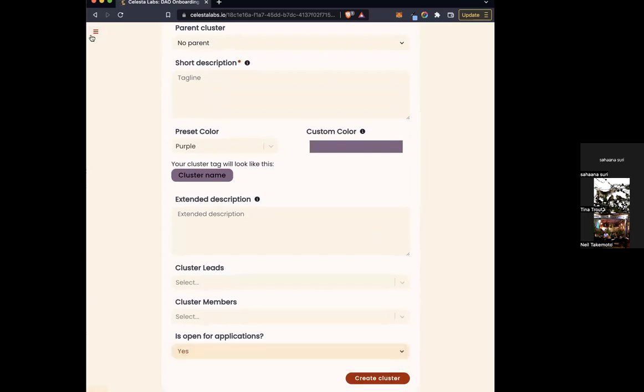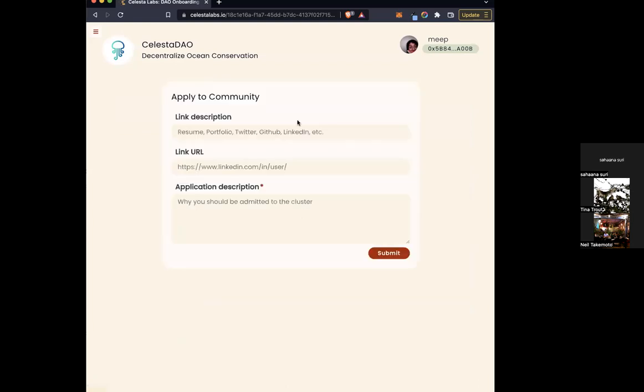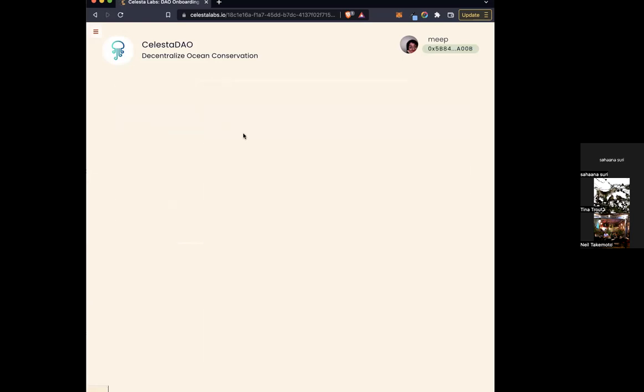You get to see the cluster created, and if you have a hierarchy setting, you can see it as a subcluster. For example, we have community as part of the brand cluster. If the cluster is open to applicants, people can click on it — it looks very much like applying to a quest — enter information about themselves and why they should be part of that cluster, hit submit, and it'll show up for you when you click on applicants, so you can see everyone who's applied to every cluster.